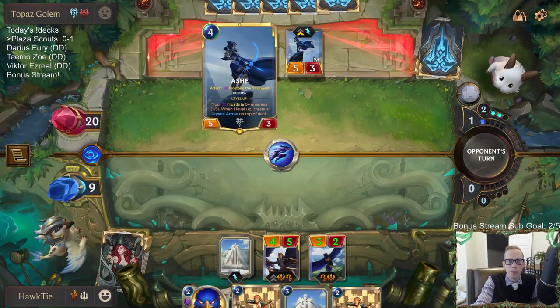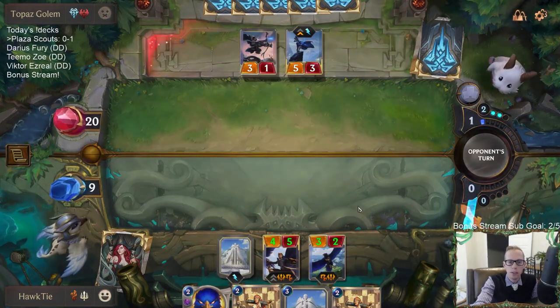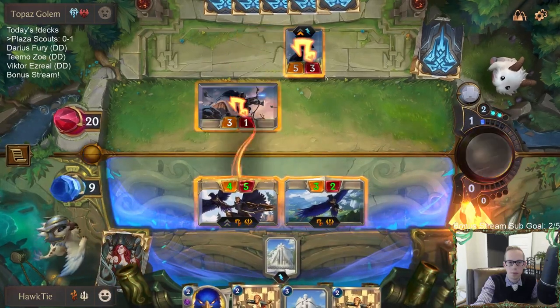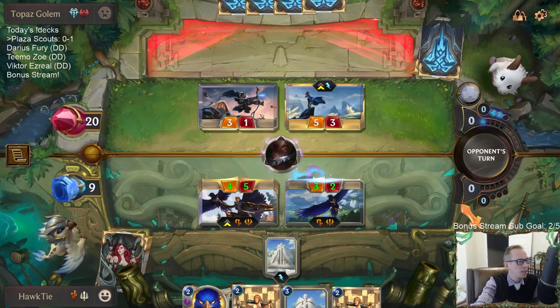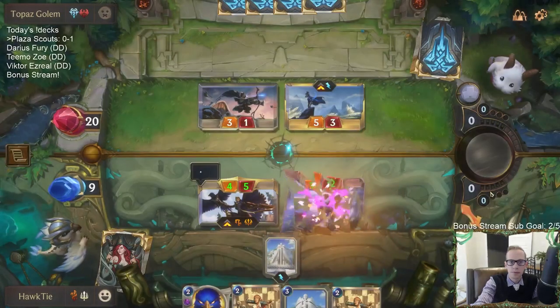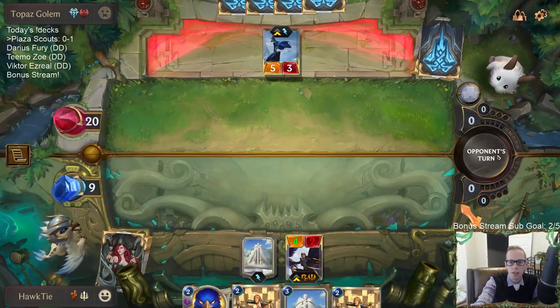I didn't want them to have a free Frostbite on my Quinn — I play Quinn, they attack, they Frostbite the Quinn, then could Culling Strike or something like that. Two Culling Strikes out — that's good news.